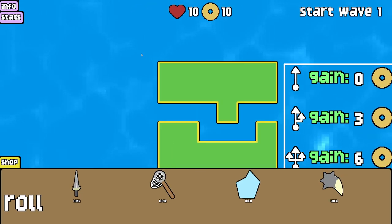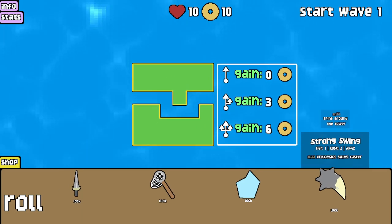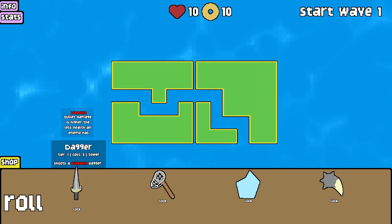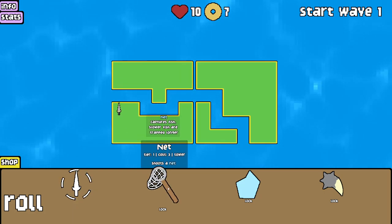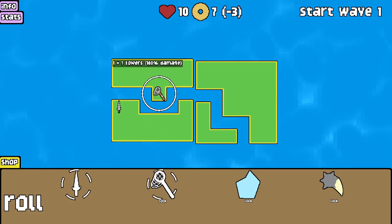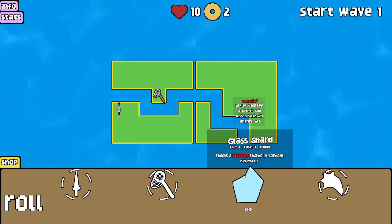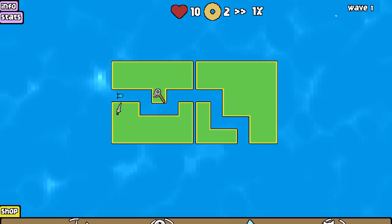Alright let's try a proper game. So we have one plot here, there's no towers on it and I need to add another plot. I'm going to stick to the one path for the moment. It's a bleeding dagger — I'll put that there. Captures fish, slower fish are trapped longer. Projectiles swing faster — okay so that immediately benefits you.